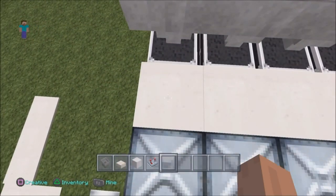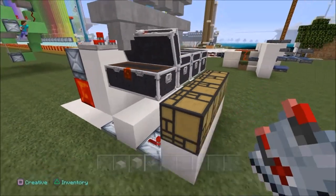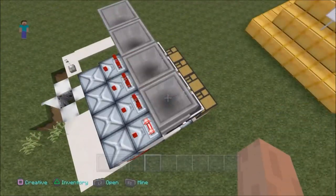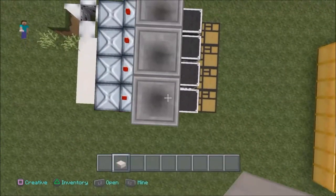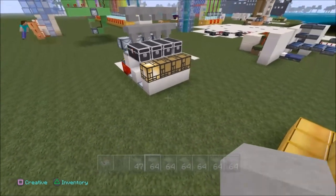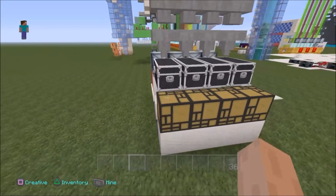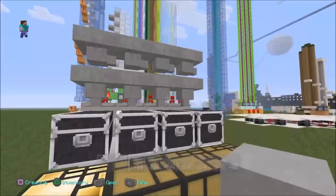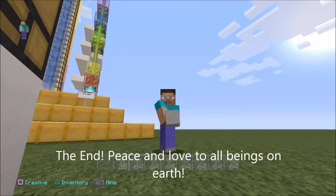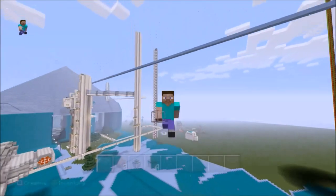To change it to the next setting, just break these comparators and then place them back down the same way facing out. Now these lights won't turn on unless the chests are absolutely full. When you put an item in it will light up to let you know what chest the item went into, and when that chest is full the item will start to go over into the next chest. On the first setting it only needs one item; on this setting it absolutely has to be full for the light to work. Alright guys, I'm out, see you later.